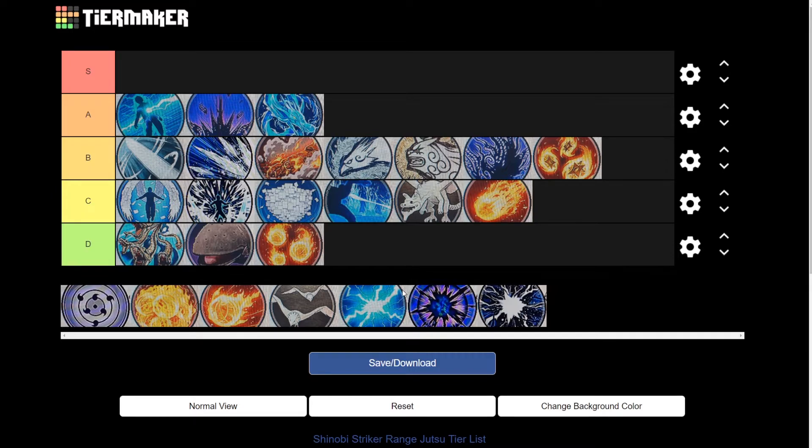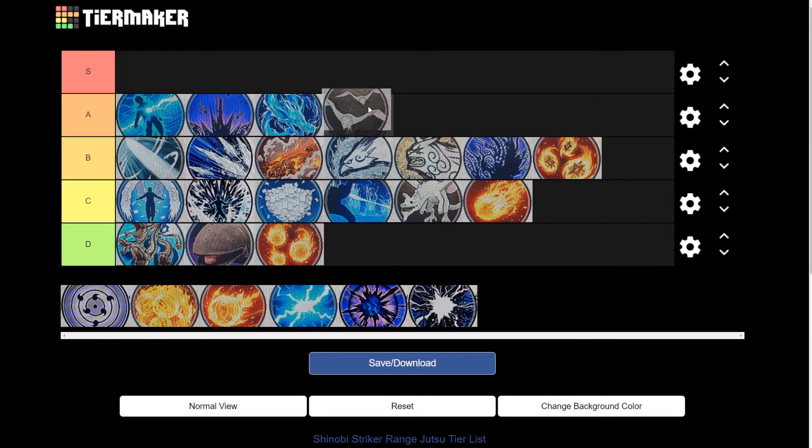And our last A tier jutsu is going to be the Detonating Clay Twin Birds. Now this one could be lower, but I want to keep it at A because it has a super long range and great tracking, and it's just overall a pretty good jutsu if you have something to back it up with. So that's why it's going to be at the A tier.